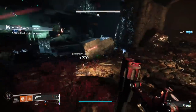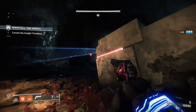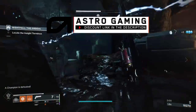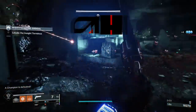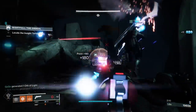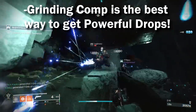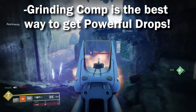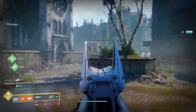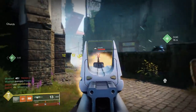Now let's say you are 950 and you're looking to do powerfuls — which ones should you do? Which activity is the best to get you powerful loot? Well, powerfuls themselves don't necessarily have a big difference between one another; they'll almost always give you a plus five around your base power level. However, there is one activity that is absolutely bonkers at throwing out powerful loot, and that is the competitive playlist. For whatever reason, the competitive playlist is the most efficient way to level up, and it's not even close.